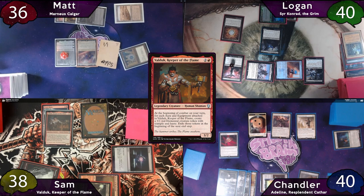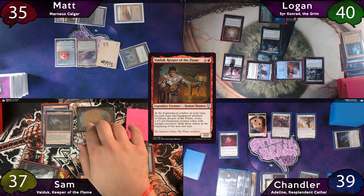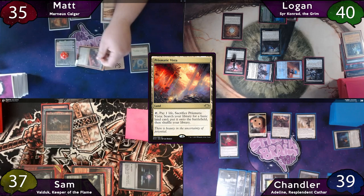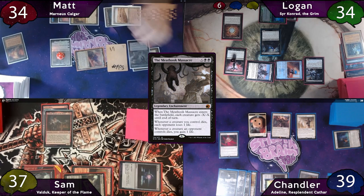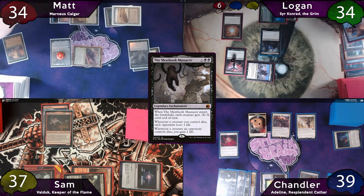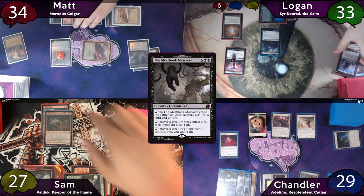Matt starts off with a Prismatic Vista as land for turn, moves to combat, and swings Marnius Calgar at Logan, who just takes the 6 commander damage. Matt fetches with his Prismatic Vista for a basic island, then taps for 6 mana to cast the Meat Hook Massacre with X equal to 4. This kills everything on the board except his commander. When its ability resolves, there are a lot of triggers: 9 from Sir Conrad, and from Meat Hook Massacre 1 life loss and 9 life gained. Logan also gets 3 treasures from Pitiless Plunderer, and Matt upticks Elspeth to make a 1-1 and draw a card.